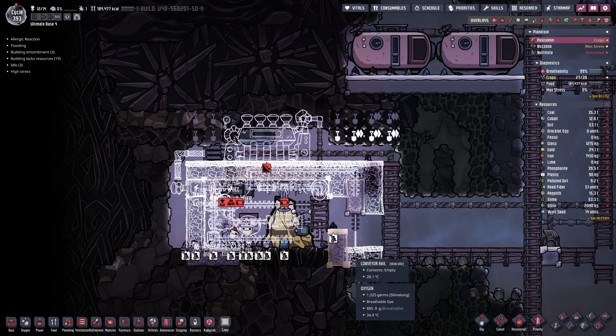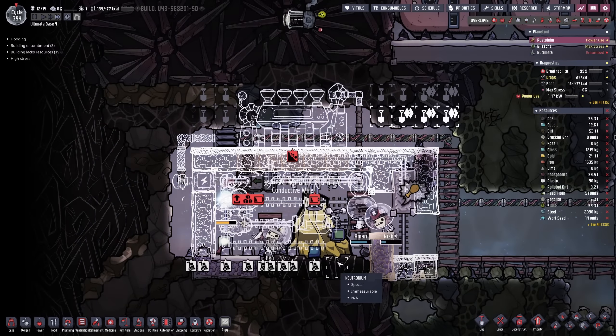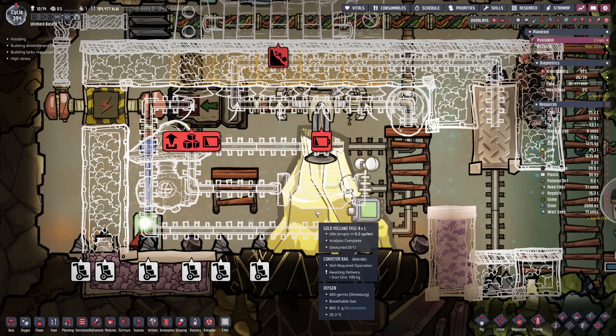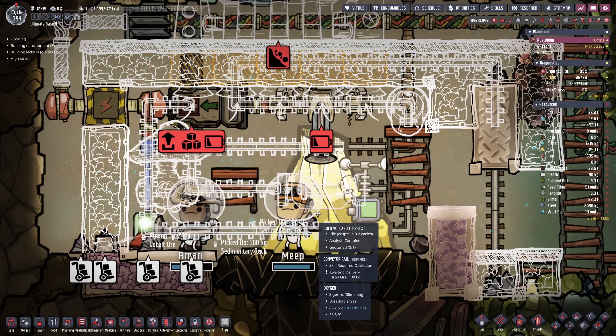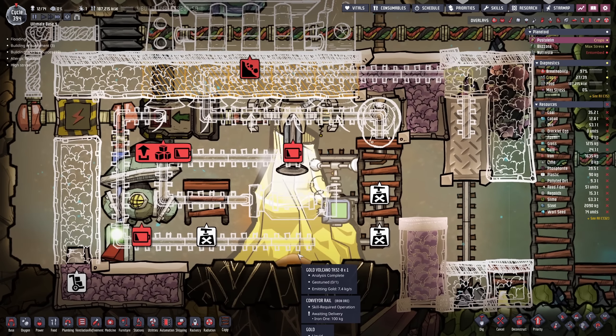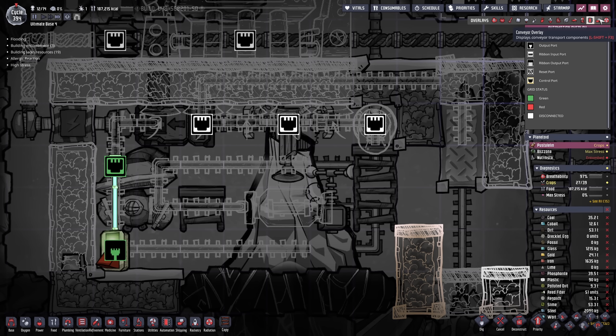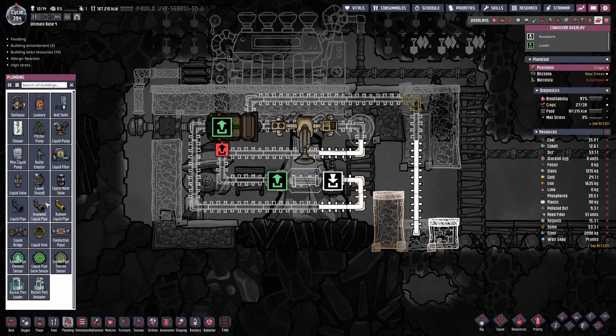I know I'm using it way too often but I just love the priority 9 command — it just makes all duplicants focus on the task at hand, of course only the building duplicants and the ones picking up the materials. As you can see we are erupting in 0.2 cycles and I was capable of getting all the stuff out in time. Now I actually wonder what is gonna happen — we'll have to build these rails a little bit weird. Oh my gosh, I did not think about the ramifications.